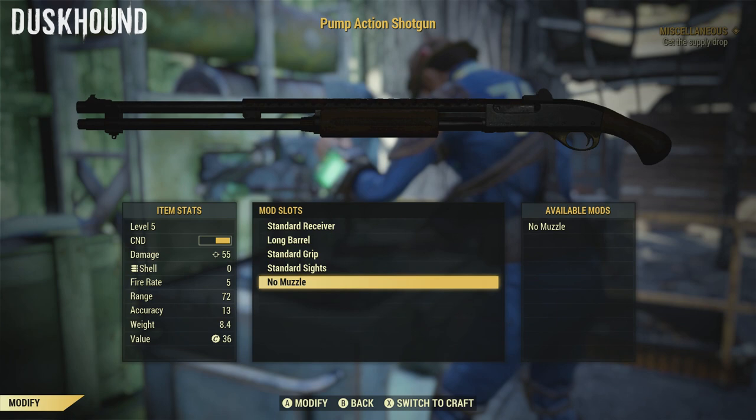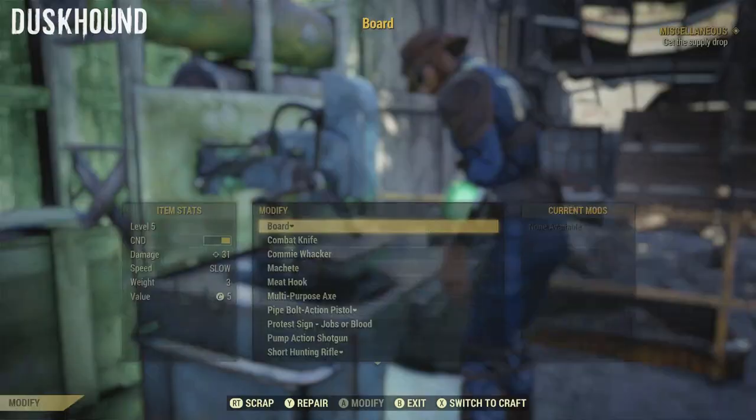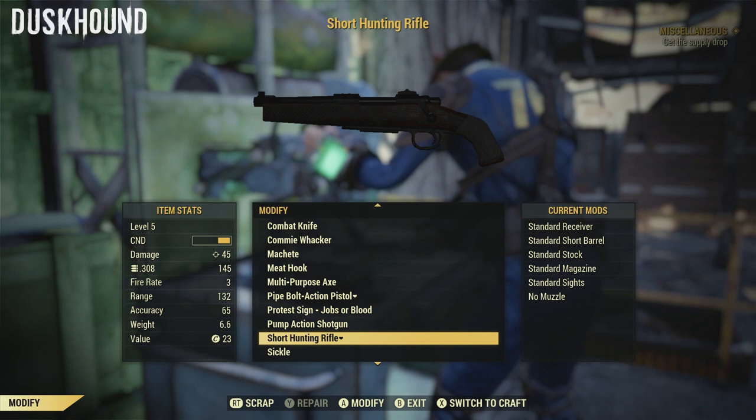As you can see, what I did to my pump action is I made it have a long barrel instead of the default short barrel, therefore giving it a bunch more range, which is something you definitely want on a shotgun.